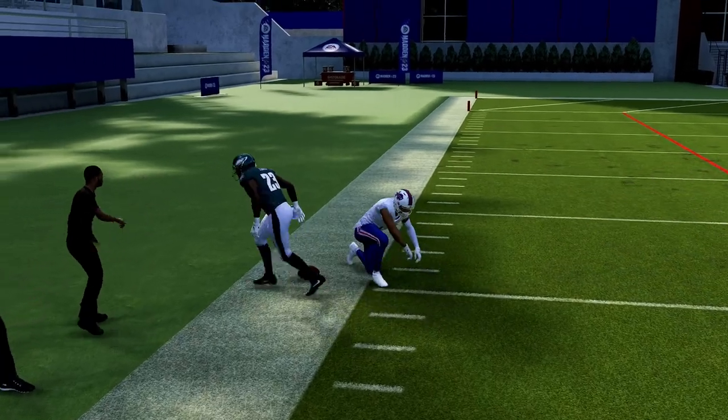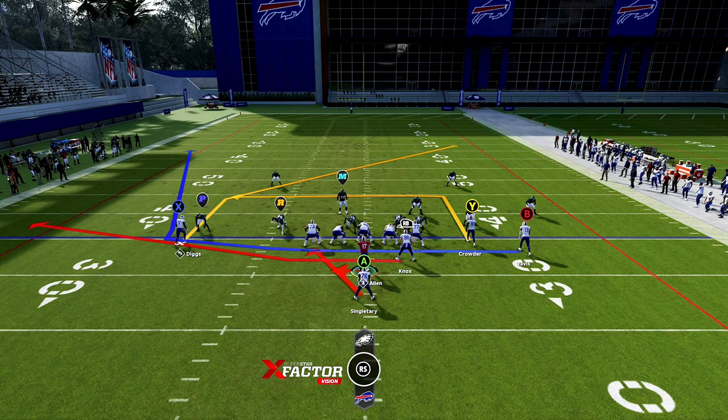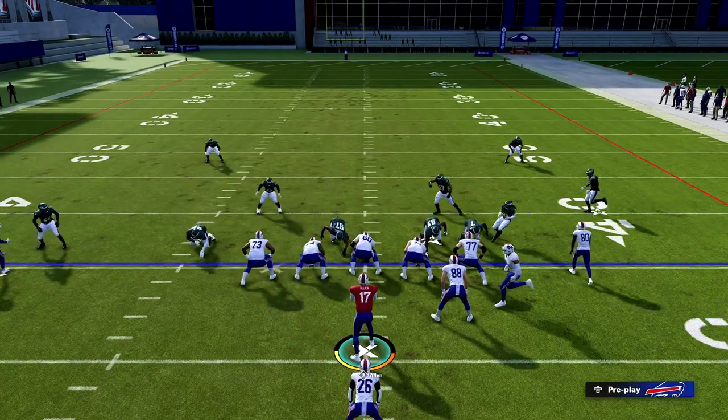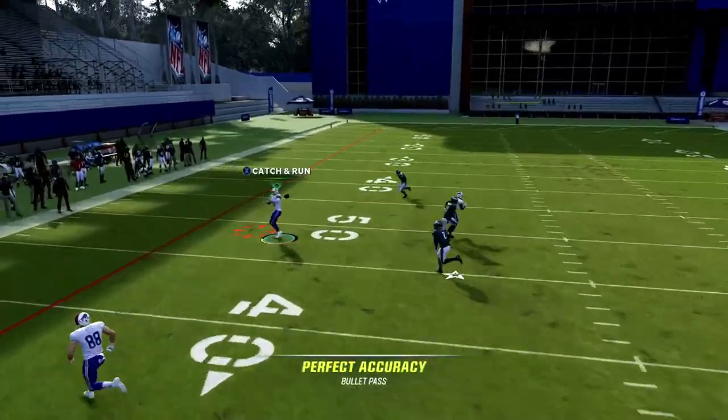I'm using the Buffalo Bills because of the playbook, but just imagine if this wide receiver was somebody like Tyreek Hill or if that tight end was somebody like Pitts — you would be going for even more yardage. All right, let's get it. Let's get to the next play.